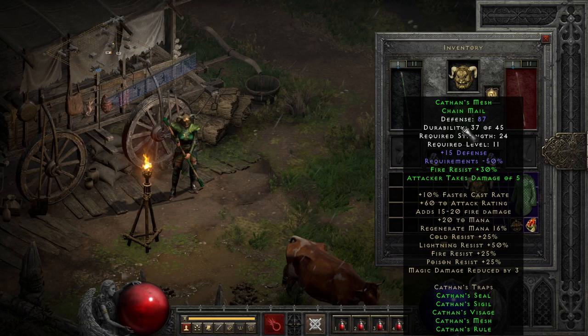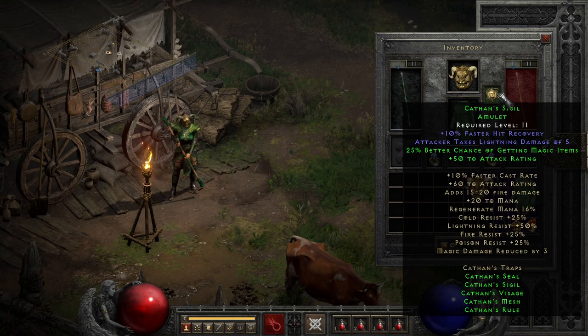Into probably the hardest part of the set to track down, we have the amulet, Cathin's Sigil, which isn't as impressive with 10% faster hit recovery and some lightning retaliation, but it's still not terrible. And as you get more parts, you gain attack rating you likely won't use at two parts, and a pinch of magic find at three parts, though a bit lower than you'd get with similar sets for the same amount of slots, so it's slightly less impressive, and you generally won't be leaning too high into the amulet of this set.